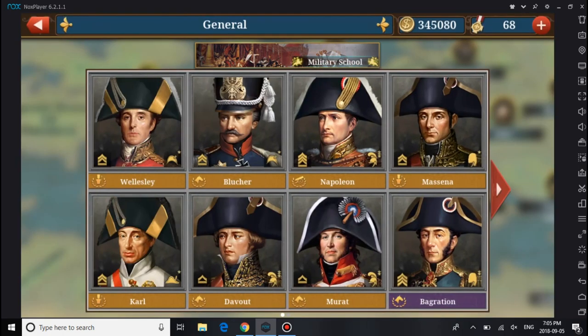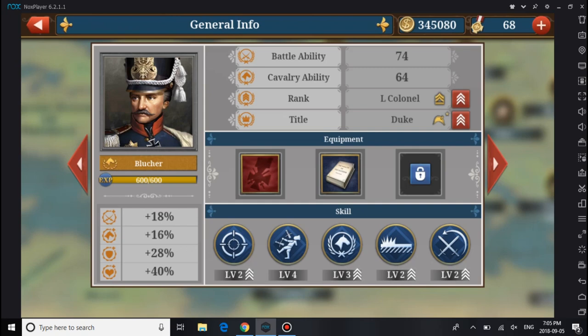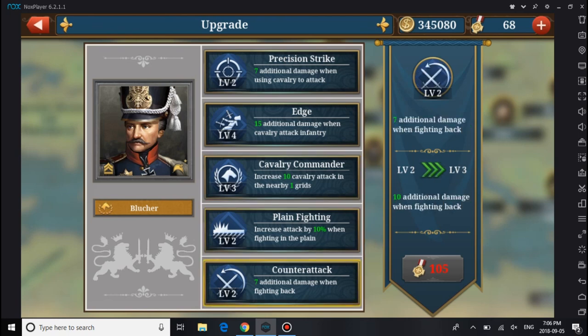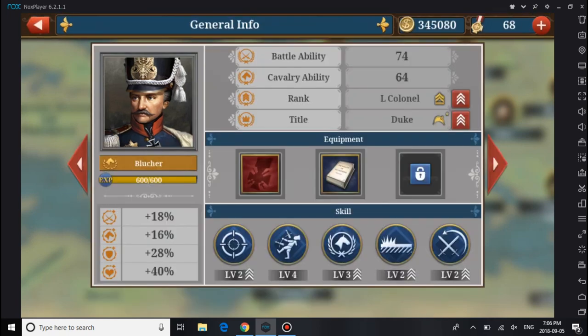First we want to compare Blücher to Davout, then Blücher to that general. Looking at Blücher's skills: 7 additional damage when using Cav, a good 15 extra damage to Infantry, Cavalier Commander, 17 Infantry Commander, Plain Fighting with 10% extra damage, and a 7% chance to counter-attack his units. His Battle Ability is 74, Cav 64.